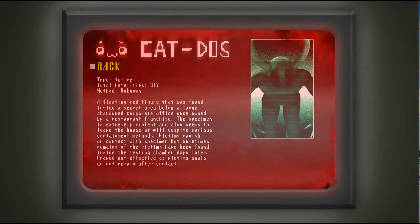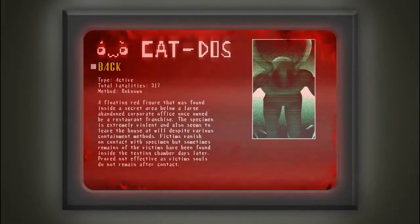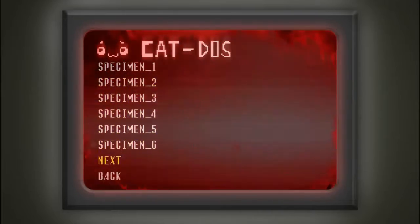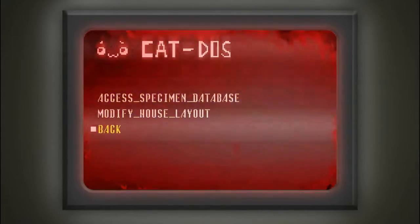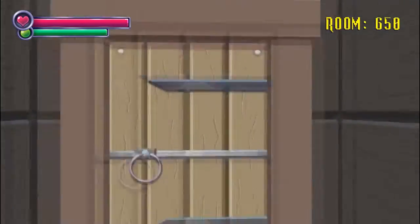He's pretty much easy, extremely violent, also seems to leave the house at will despite various containment methods. 'Victims vanish on contact with the specimen, but sometimes remains of the victims are found inside the testing chamber days later. Proved not effective as victims' souls do not remain after contact.' What scares me is that it leaves the house — so jump scare the mansion, the mansion, the mansion.